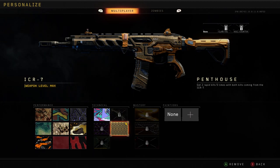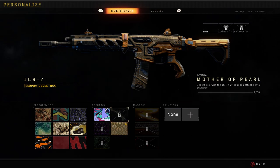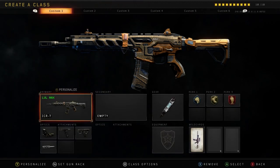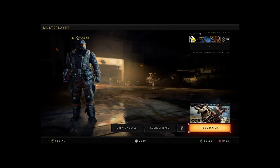Without boring you guys too much, let's get right into the video. I've finished quite a lot of the technical challenges already. The only ones left are 50 kills with an optic and five attachments, and 50 kills without any attachments equipped — so it should be pretty easy. Then we have one more bloodthirsty left. With this gun, bloodthirsties come easily.